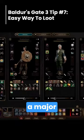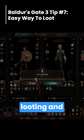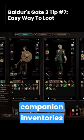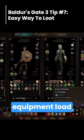Inventory management and encumbrance play a major role in this game, so anything that cuts down on time looting and swapping items is a blessing. Also, be sure to hit Tab as well to open up all companion inventories and transfer items off your main character to keep your equipment load lower.